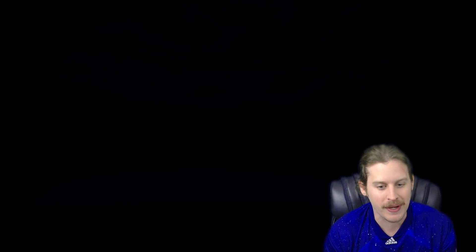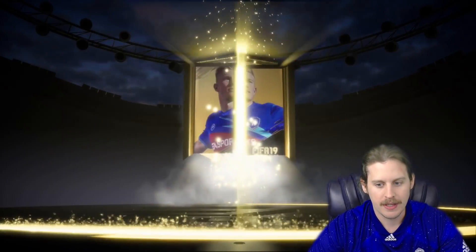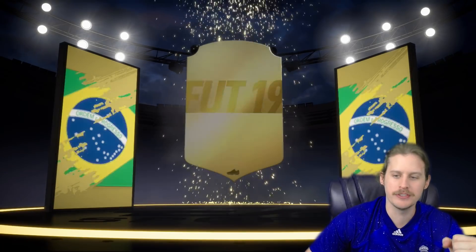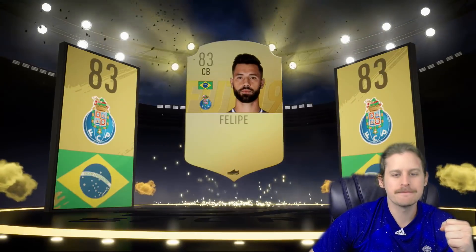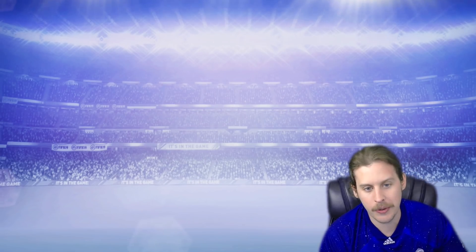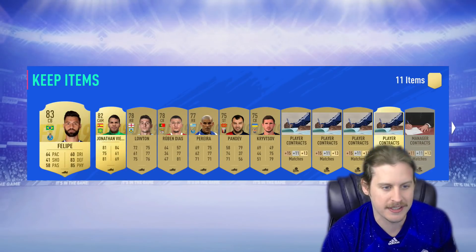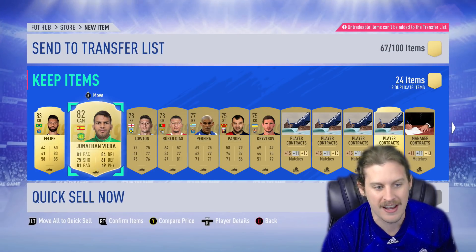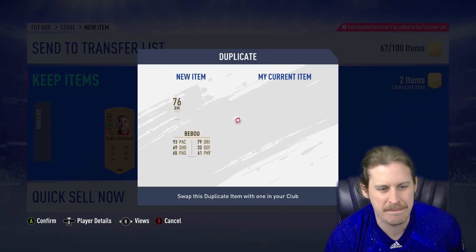Jumbo Premium Gold Pack number two — can we get another board? Yes! Back-to-back boards in the Jumbo Premium Gold Packs. Brazilian Yardell, Calipe — 83 Felipe. Not bad — 84 and 83. When it comes to untradeables in those two packs, not great packs by any means. You've got to look at the positives — there's an 83 rated and 82 rated. And then at the end of the pack, we get ourselves a Bebu.